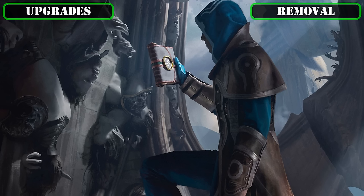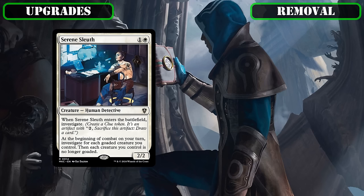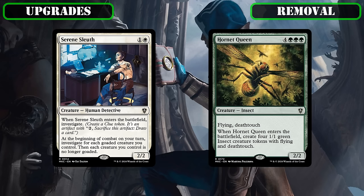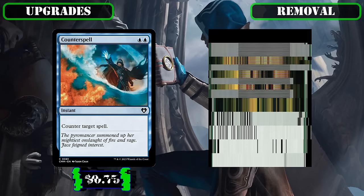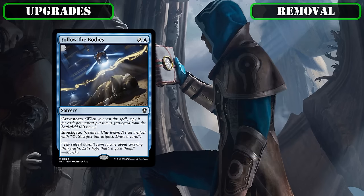Moving on to fixing the base build's other main issue — its lack of interaction — we'll next be improving our removal suite. We'll be removing Serene Sleuth from the build, which is a much too specific silver bullet, but I'd recommend leaving in if we know we're going up against the Blame Game precon, as well as Hornet Queen, which doesn't really fit into our game plan as a non-clue non-artifact token generator, to make space for Counterspell and Disruption Protocol, both of which provide solid spell disruption to help protect our boards or hinder our opponents' plays for usually the cost of cracking a clue.